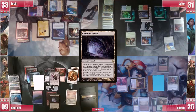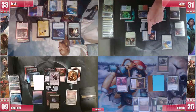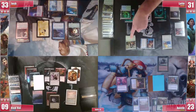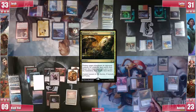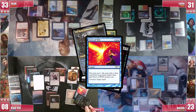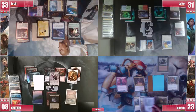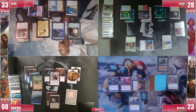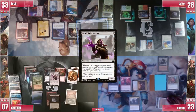Leite draws and plays a Gemstone Caverns to his sadness, and swings the Pestermite at Austin again before passing. On his end step, Austin casts Assassin's Trophy on Tergrid, to which Baal responds with Force of Will, pitching Silas. On his turn, Austin finally gets his second Swamp and casts Kalitas. He then swings Azra at Leite, triggering the Render making Baal lose one and Josh get a treasure. He then passes.